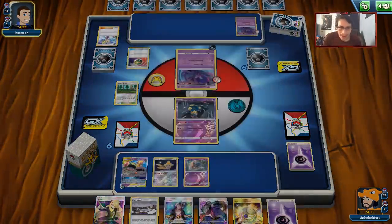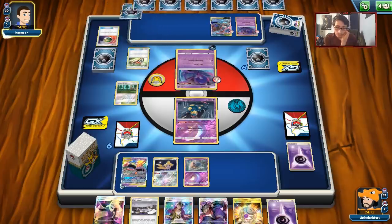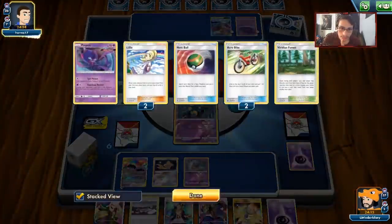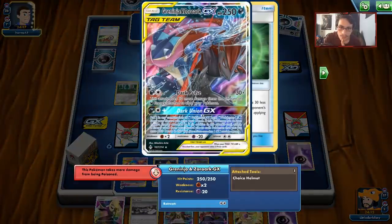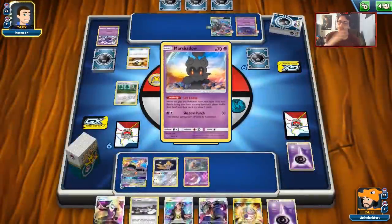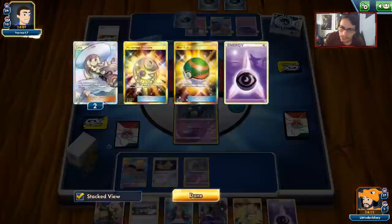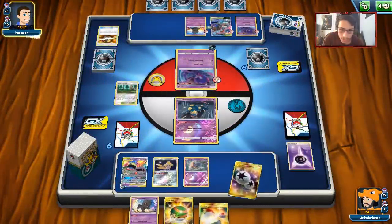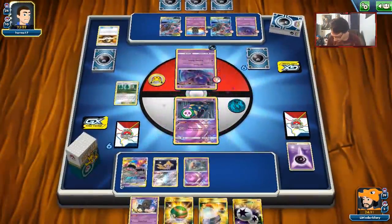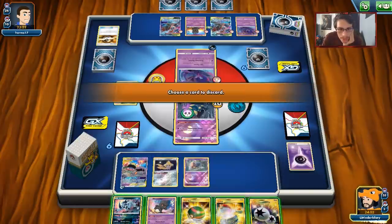I kind of wish I had Absol because then he can't retreat the Poipole, but if he evolves into Naganadel he'll have the retreat anyway. He's going to put a Choice Helmet on - that makes us do less damage with Poison Absorption but doesn't stop it entirely. Ultra Ball, getting rid of Naganadel and Guzma. Oh he's going for Marshadow - that sucks. I would have just gone Guzma here and poisoned him. Hopefully we can still get Guzma and energy. We can go Jirachi too and maybe find a Guzma if we can get Escape Board.